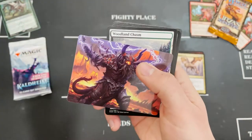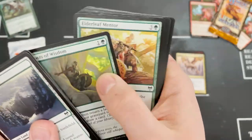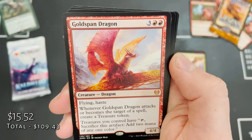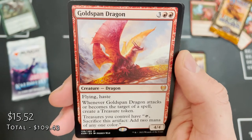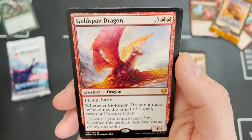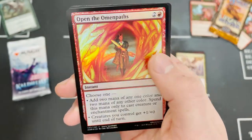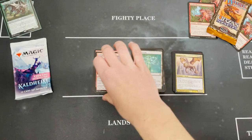Land and the rest — Moritte of the Frost, get one of these in every box. And Gold-Span Dragon! This is a good way to end the box — flying, haste, and love of treasure tokens. A really really cool card. Priest of the Haunted Edge, Open the Omenpaths, and a treasure token. That is a damn good card.